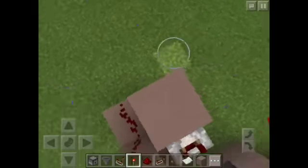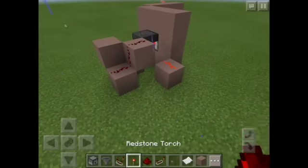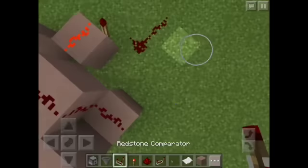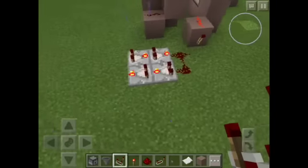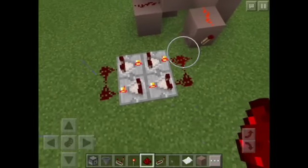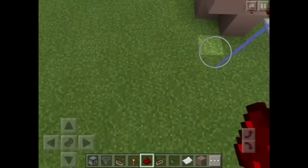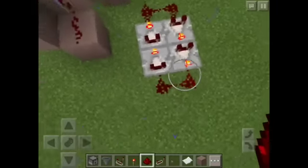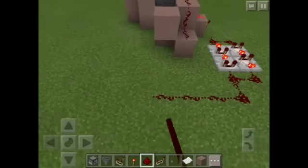Now we're going to do the output system. We're going to connect this up — place a block with redstone dust on top, then a redstone torch like that. Then two redstone dust like that, and then four comparators. Tap them all and put them onto subtract mode. Then place two redstone here. What this will do is make like a timer system — it's like a pulse limiter. It will basically have the output on for a certain amount of seconds. The more comparators, the longer it will be.